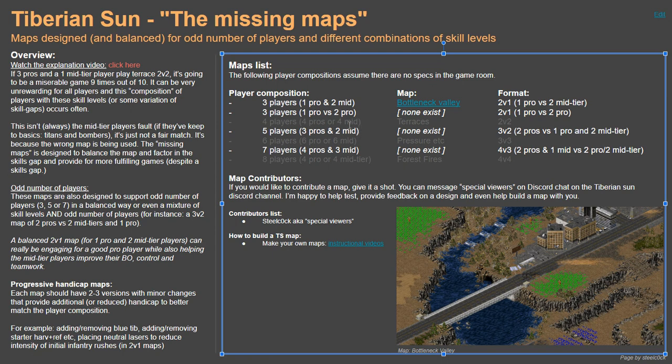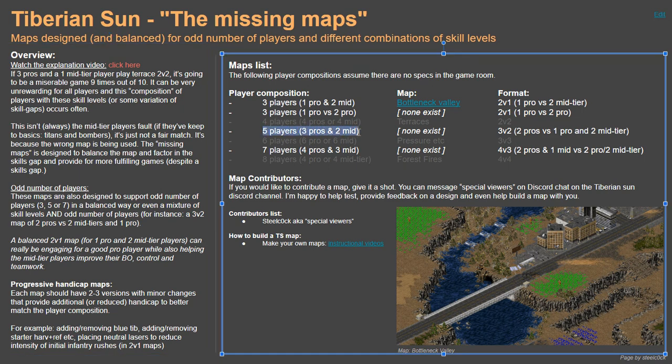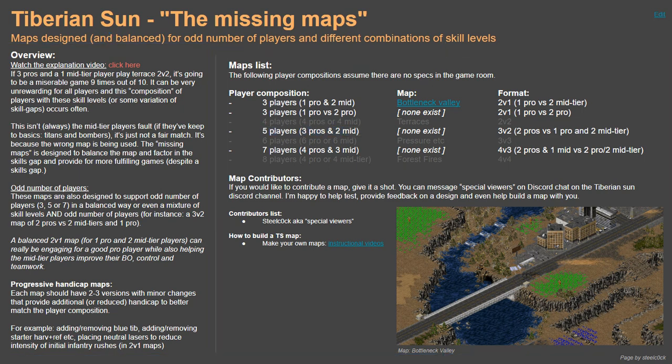Nine times out of ten it becomes a miserable game because the mid-tier players can't keep up with the two pro players. It's very frustrating for everyone: the mid-tier player feels like they've let everyone down, their ally gets frustrated because they're getting doubled, and the other two pro players feel like the game is too easy. And if the mid-tier player is doing everything right — building titans and bombers, expanding, following instructions — there's no reason that combination can't have a really good game.